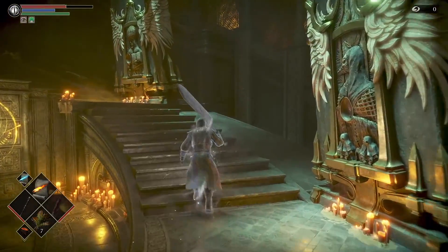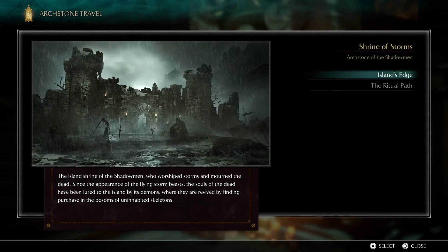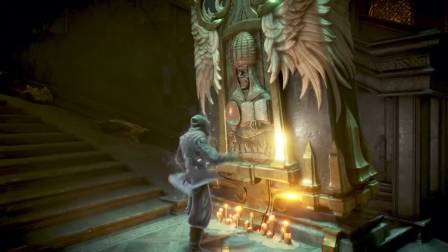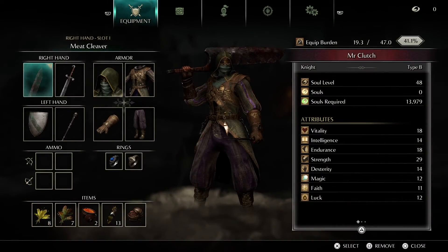So what you want to do is go to the second archstone on the right. This one right here is called Shrine of Storms, and you just have to go to the first area, so don't worry — you don't have to beat any bosses or anything. You want to go over there, give it a sec to load, and then once you're here you want to make sure that...